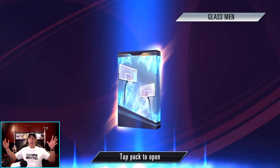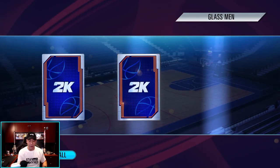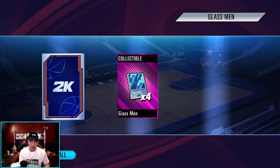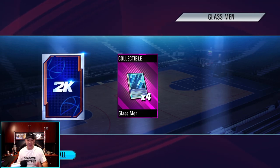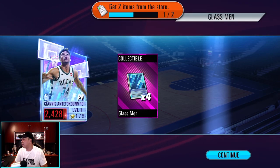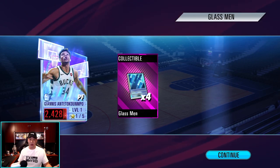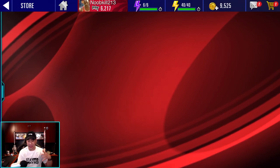Here we go. We want to see Pink Diamond LeBron, Kawhi, Kevin Durant — something we can upgrade our small forwards with. Here's our Glassman collectible. And as we reveal... we get Giannis, 2,400 power. We're starting off with a nice Ruby. I'll take that — that's a great way to start off the pack opening. Hopefully we can keep it going.